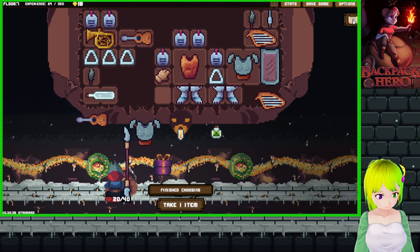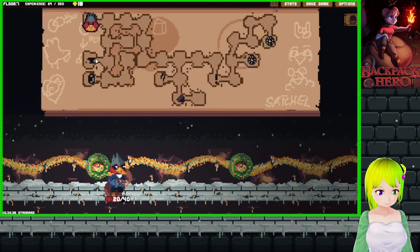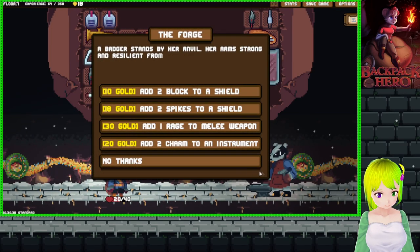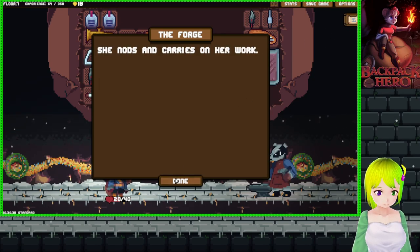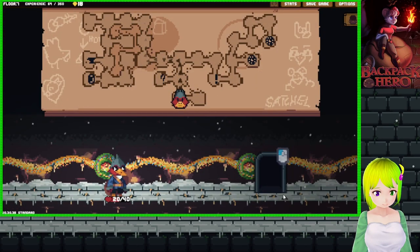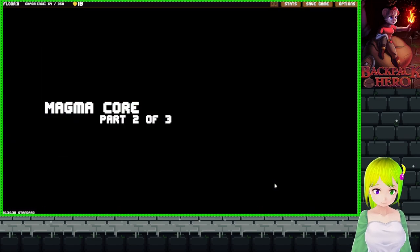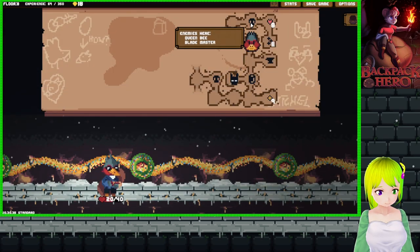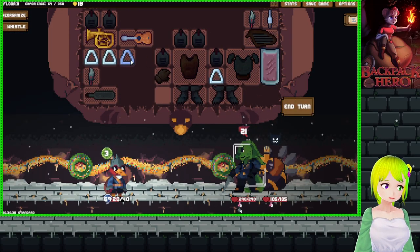Finish choosing. Can we add anything interesting? Nope, we don't have two - we're missing two gold. Upstairs! Dukes of War! Go!